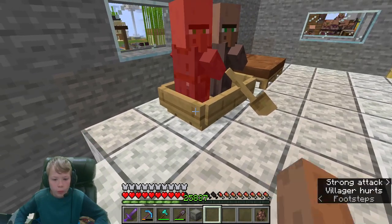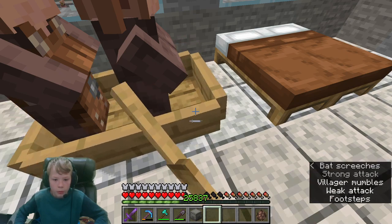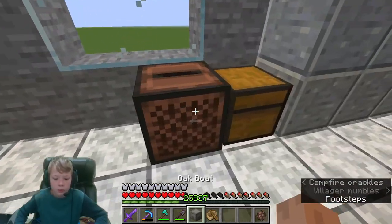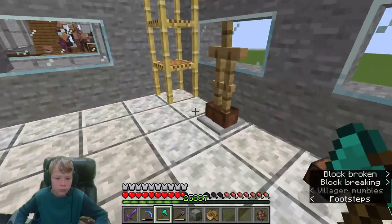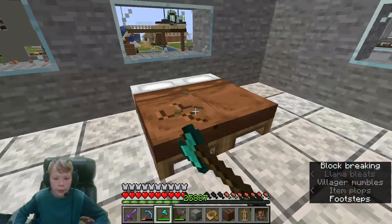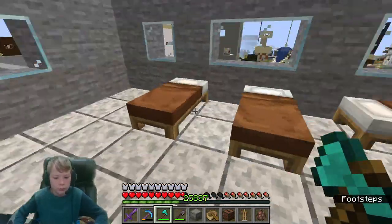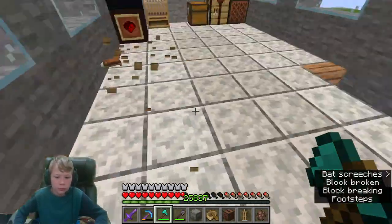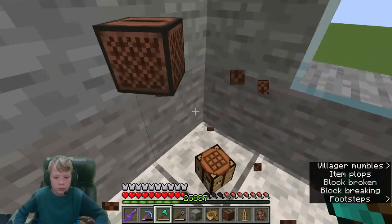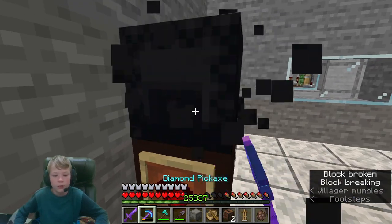There's a boat up here - I didn't mean to hit you, I meant to break the boat. I don't know why there's a boat on the second story - an oak boat. Let's collect all this, and we can get rid of the beds too even though they probably belong to villagers. We have another TV up here - great.